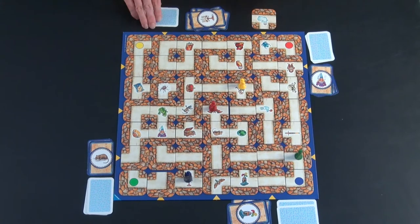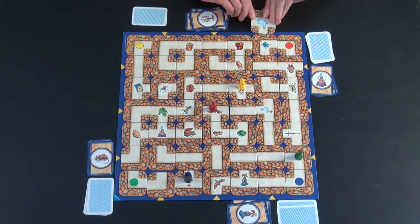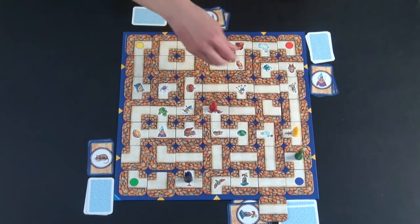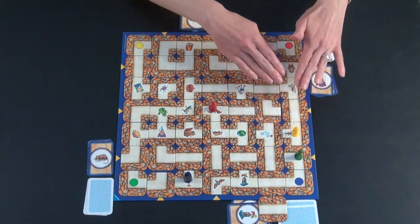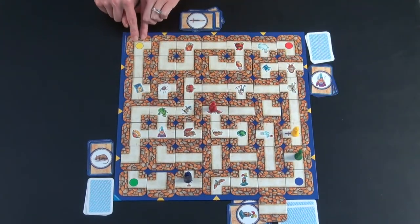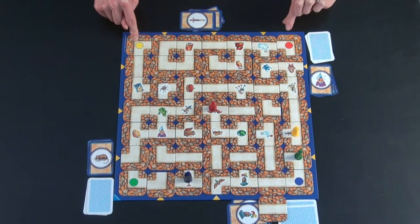At the end of the game, I'm collecting my final treasure, which is this sword, and I am yellow. I place my tile and I can go collect it. Hooray! My turn is over, but I have not won the game yet. Everybody else gets to go and I have to make it back to my starting spot before someone else has collected all of their treasures and also returned to their starting spot.